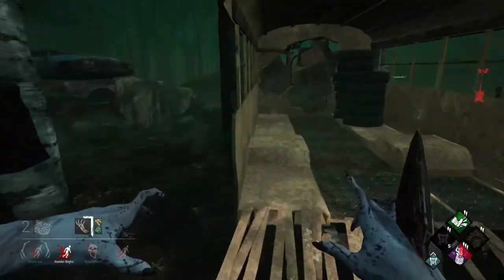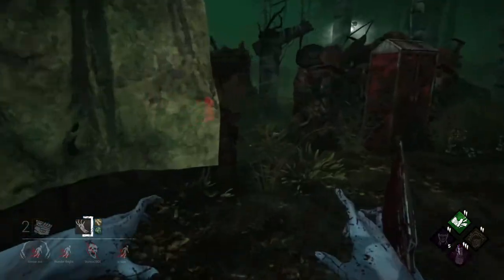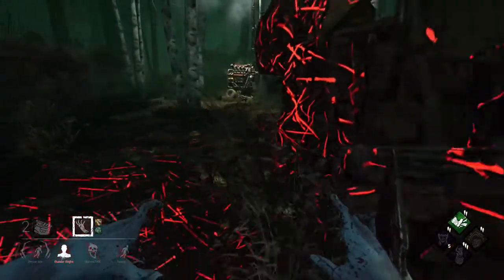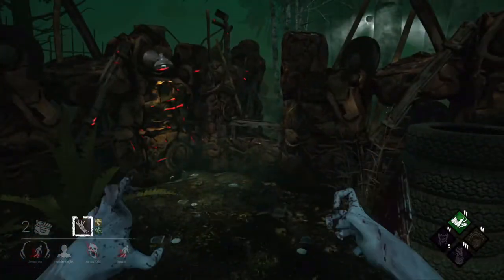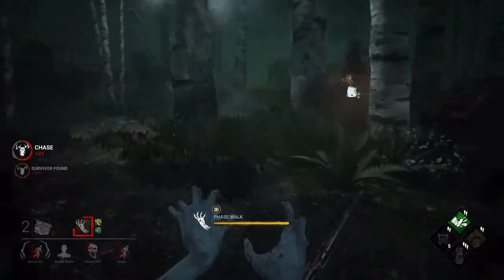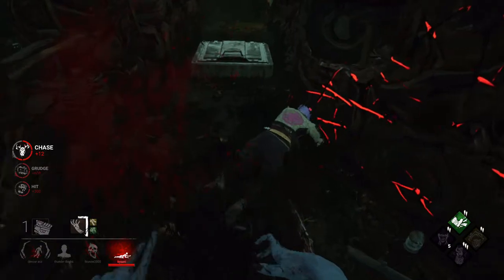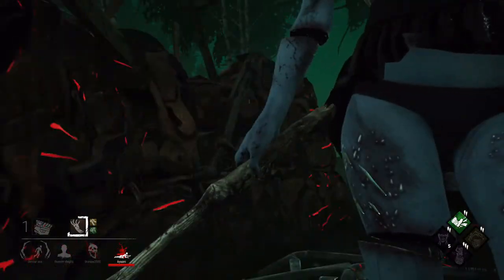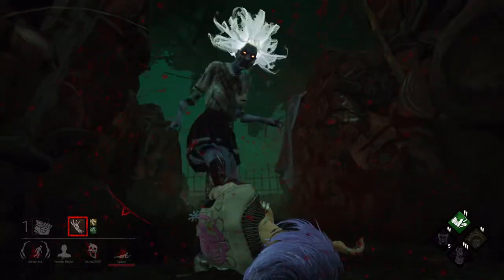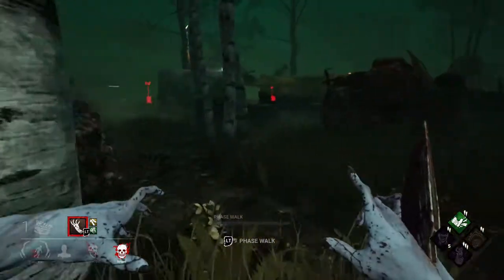Now I can kill the survivors without having to use the hook. I almost feel sorry for you. Oh hey, you little garbage head - trying to break my totem. Come here you! Well, you sure ain't going anywhere. Yes, let's kill her! Dang, she got slaughtered. She must be terrified. Let's just kill the rest.